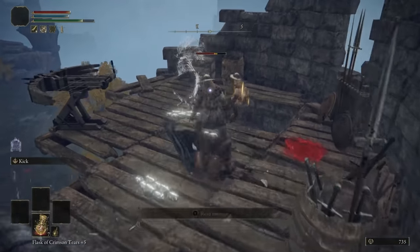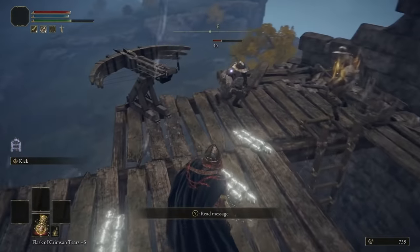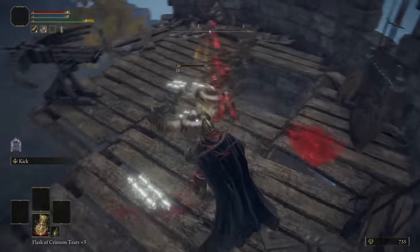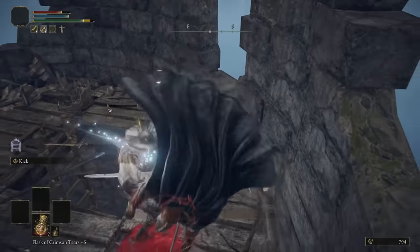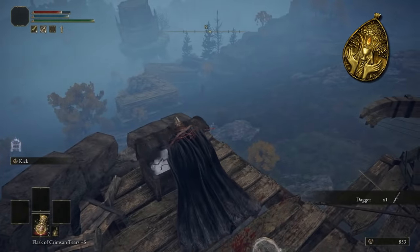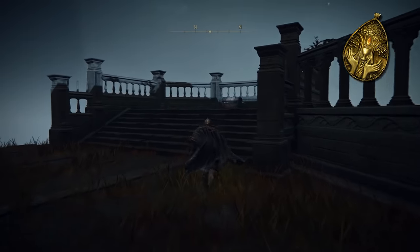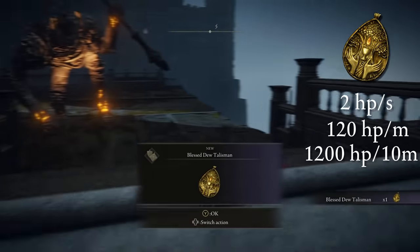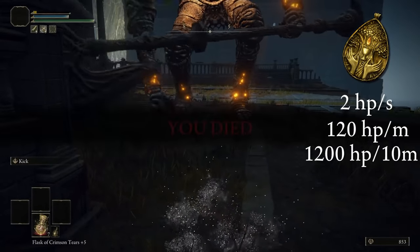Boss fights are going to take a really long time, and because I'm not using any weapons or offensive spells and won't be blocking, there is a very limited selection of useful talismans available to me. But one that will be very useful over the course of a long fight is a talisman almost completely useless in a normal playthrough — the Blessed Dew Talisman. You can get this by visiting the Tower of Return on the Weeping Peninsula and letting the chest at the top whisk you away. This talisman grants a permanent 2 health per second of healing — that's 120 health per minute and 1200 health per 10 minutes. It might not sound very valuable right now, but you'll see.